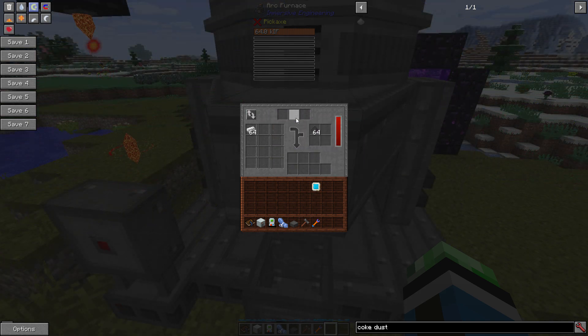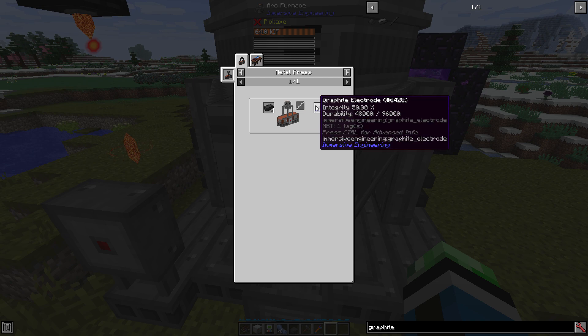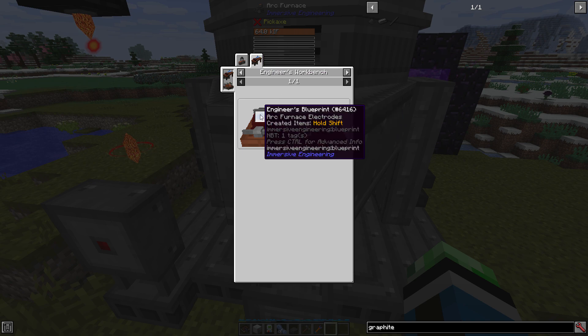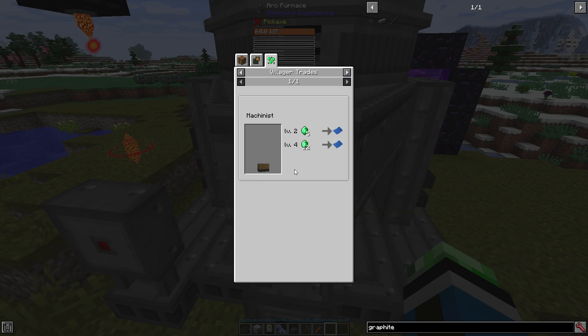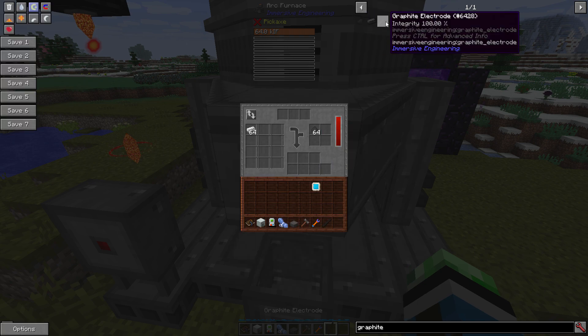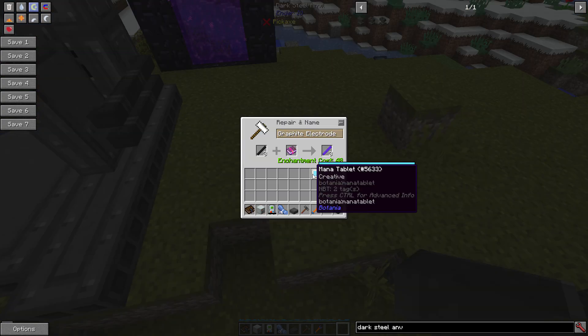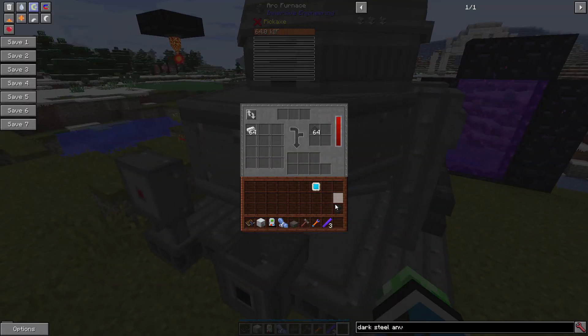The most important thing about the Arc Furnace: you're going to need graphite electrodes in order for it to work. You need four hop graphite ingots. You can either put it in the metal press with a rod metal press mold, but that will only give you 50% integrity. Or you can make it in the engineer's workbench with four hop graphite ingots and the Arc Furnace electrodes blueprint. As far as I know, you can only get this blueprint from trading with machinist villagers. You can put up to three of these in there, and they can be enchanted with Unbreaking III. It costs 40 levels to do so, but it's worth it because these will last a while.